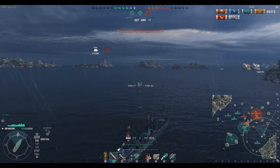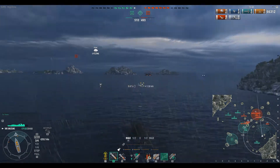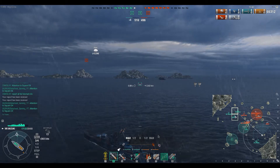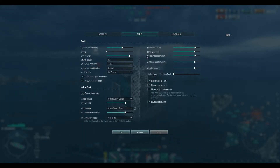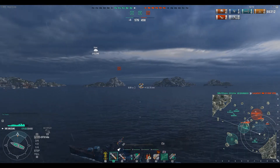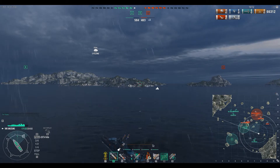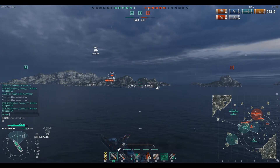We got hit with a cyclone and I see the B cap is contested, so I need to return back and defend it as much as possible. I don't really know why our ships that were sailing around the A cap, even though I capped it ages ago, are still sailing around the whole map and are right now in the enemy spawn. We really need them at the B cap helping us defend and tanking damage.